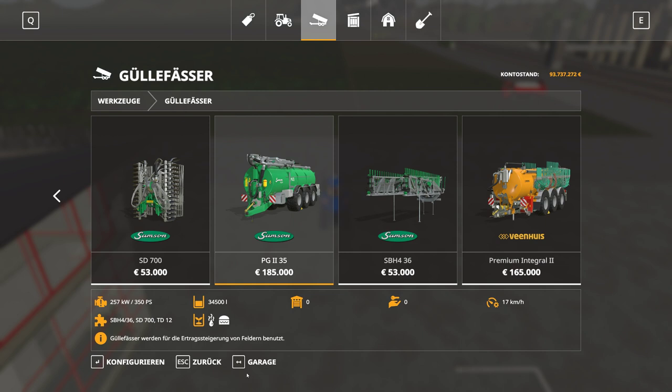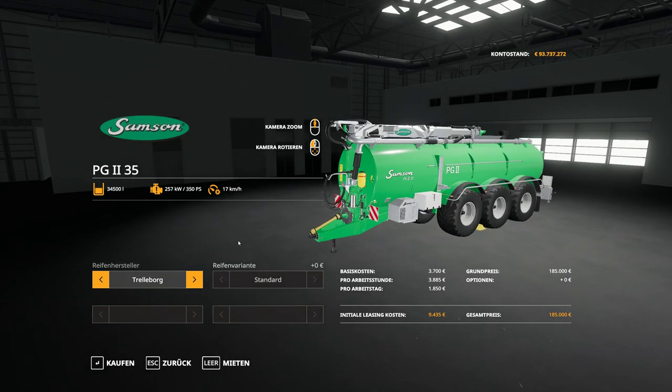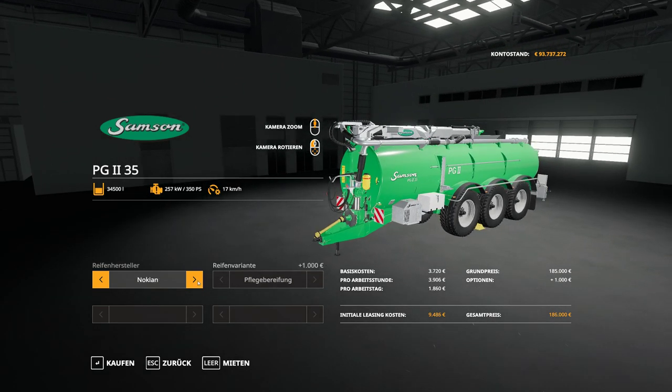Hello everybody and welcome to this little mod review of my liquid manure sprayer Samson version 19.11, where 19 is the FS version and 11 is the version which now includes English text. We're here in the shop and I've set my game to German, so this is the normal Giants version.